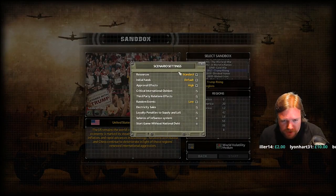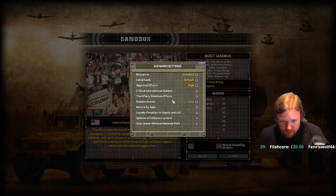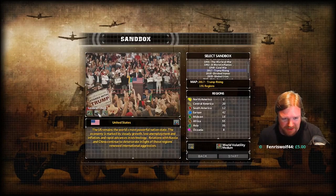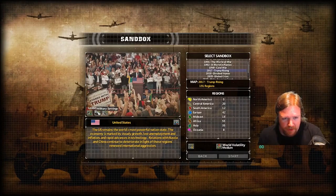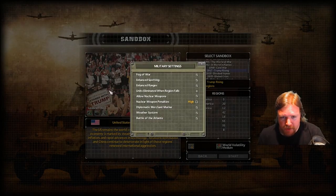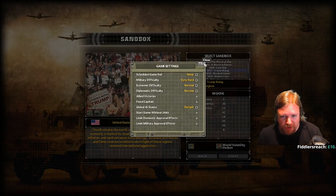We are also going to leave resources standard, default approval. We'll leave all of these things normal. We're starting the game without any debt — actually, we'll leave the debt on, that's fine. Military settings, sure, we'll leave everything as is. There will be nukes flying around, but this isn't Millennium Dawn where they're just going to go around constantly. There are actually diplomatic effects to nuking people.